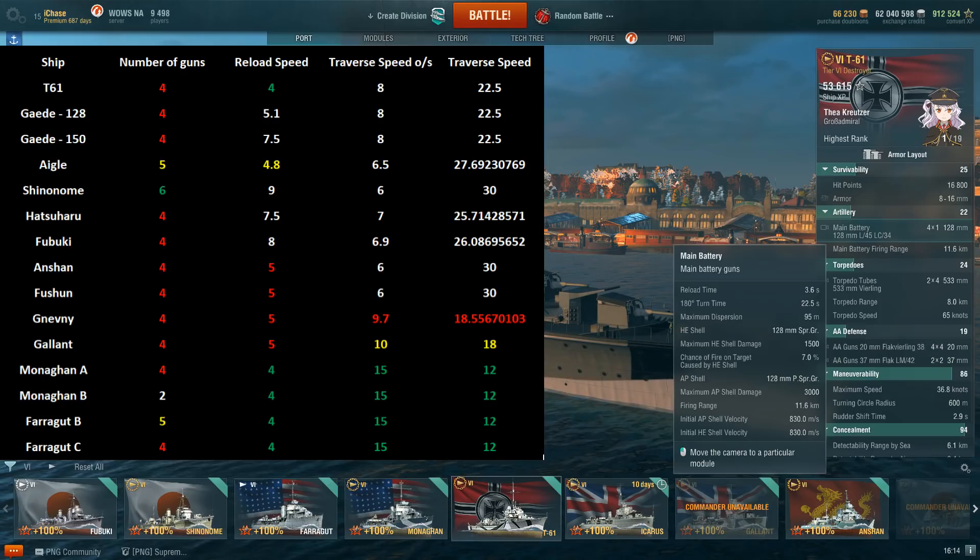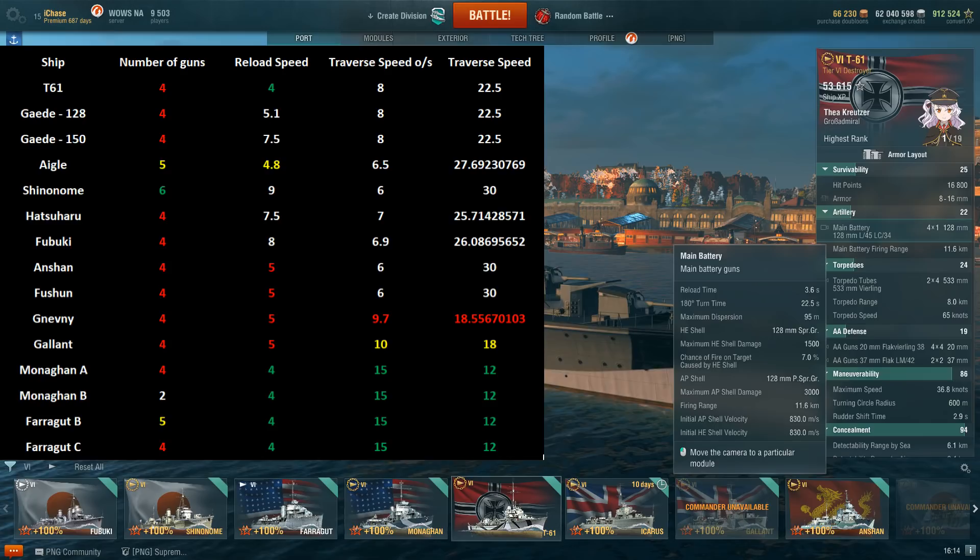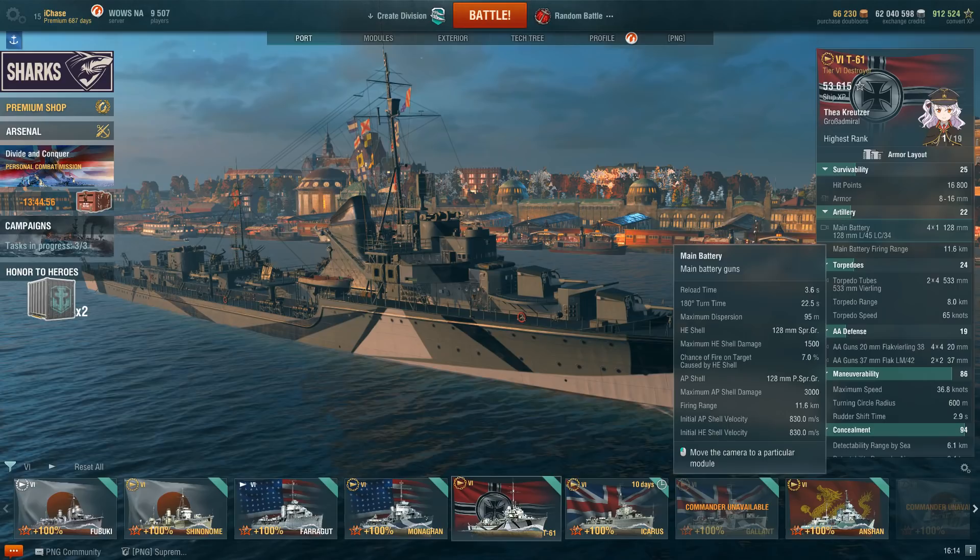Traverse speed for the turrets is a pretty good 22.5 seconds. That's not the fastest in the tier — the fastest being the US destroyers, followed by the Gallant and then the Nievni — but 22.5 is not bad. Eight degrees per second traverse speed is okay. Now, high explosive DPM: being a German destroyer her HE isn't really all that strong. Maximum HE shell damage is 1,500.